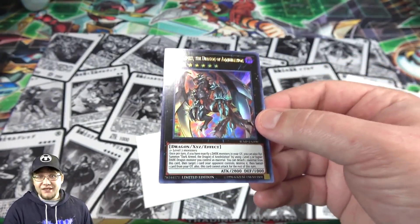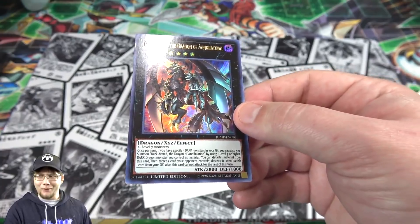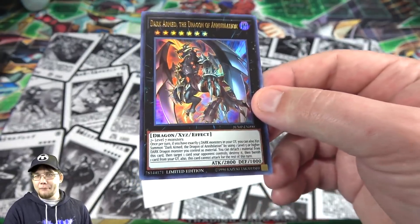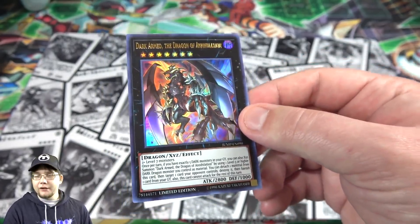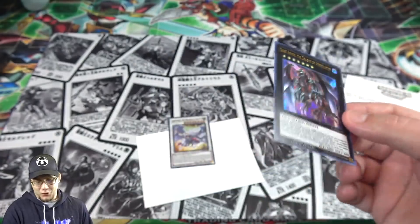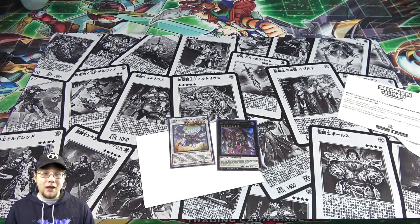I've thought about using it with Red Eyes, of course, too. And since we do have Dark Armed Dragon, which I think is unlimited right now, you could use them together. So I think it's probably the best of all four — or five if you want to include Kale's Emperor — in my opinion. Honestly, I think you guys are mainly going to want to get them for the collectability. This Dark Armed Dragon is an XYZ monster — I wish it had a better effect — but end of the day, with their artworks and stuff, I think they're definitely worth picking up.